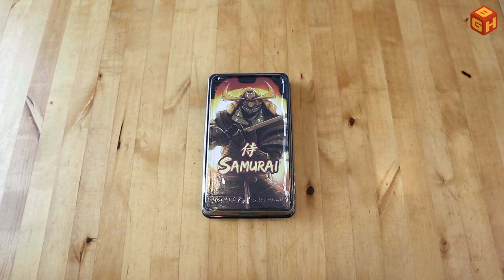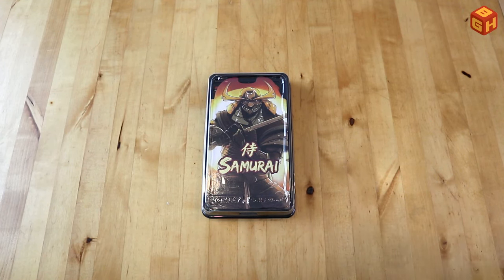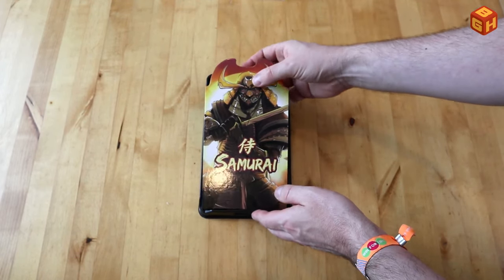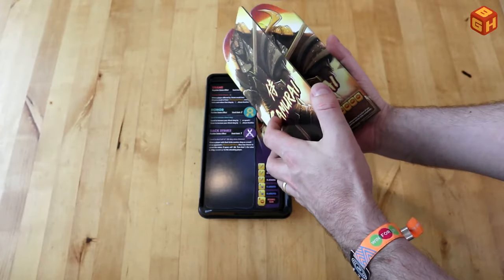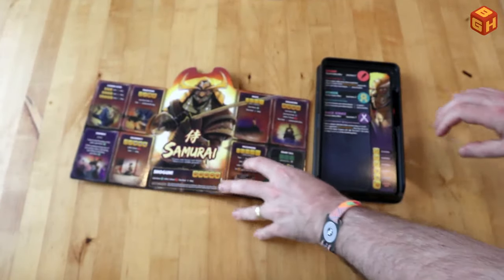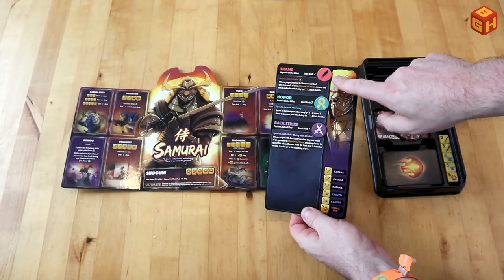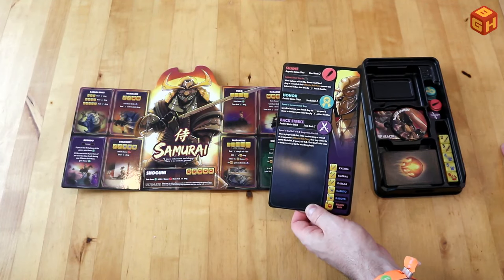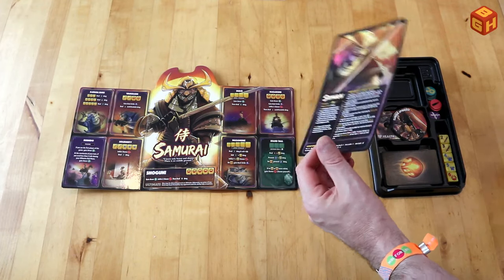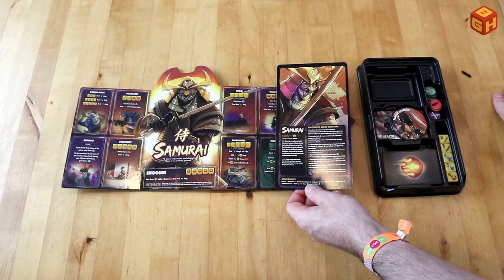To set up a game of Dice Throne you simply pick one of the many characters in the game. You take its tray and take out all of the components. First of all you have the character board right here - you just put that on the table like so. Then you take the sheet that has all of these abilities, the status effects and the faces of your dice, and on the back a little bit of a backstory and some frequently asked questions.